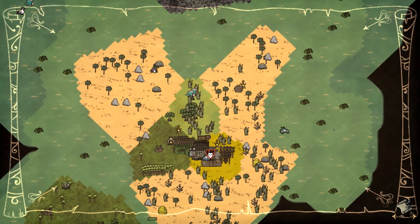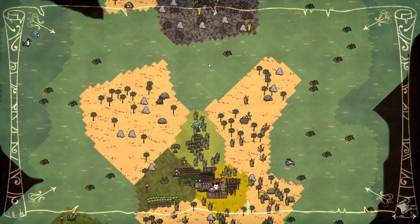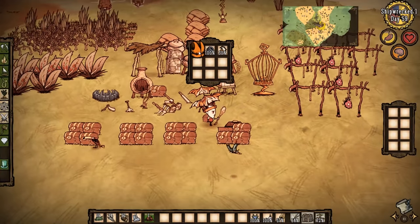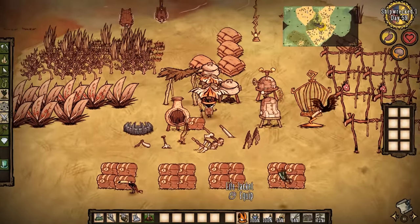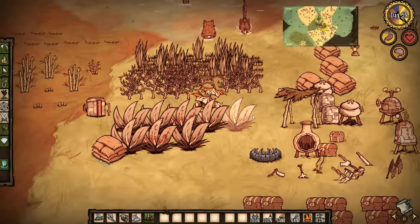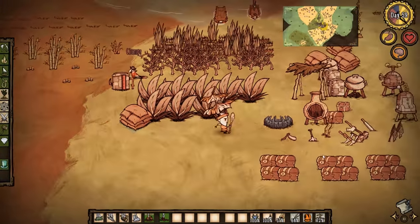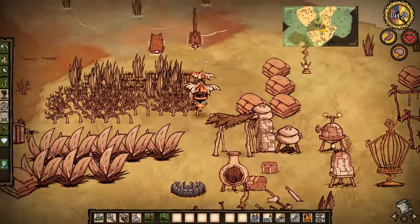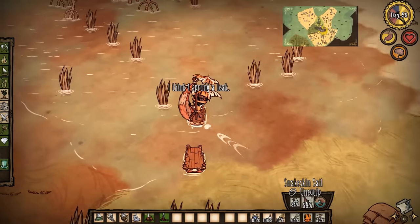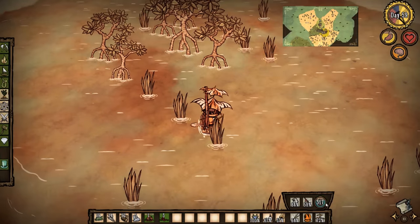There are two ways we can do this. There's a method where we go into the harbor and dodge that way, and then there's the method where we actually dodge it on land. There are a couple things to remember for each method. When we go out to the harbor, this used to work really well.